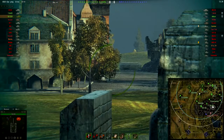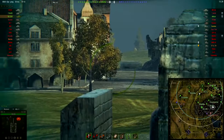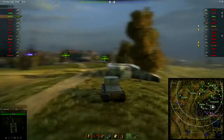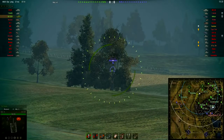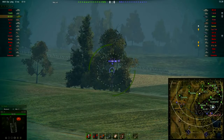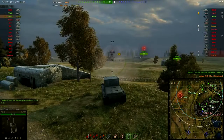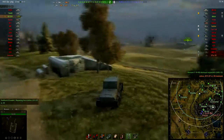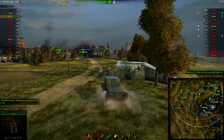Now beginning of the match, we are hoping for somebody to poke that corner, but so far the enemy team seems to be rather passive. And what do we have there? A poor tier 4 tank — let's put him out of his misery. And you will see a lot more of those in this match.